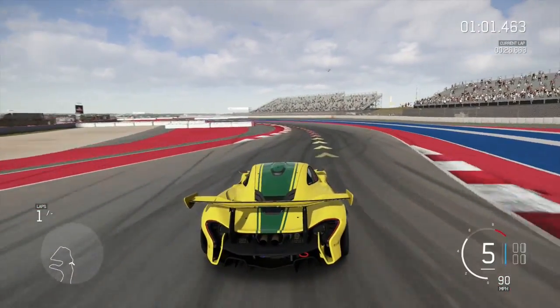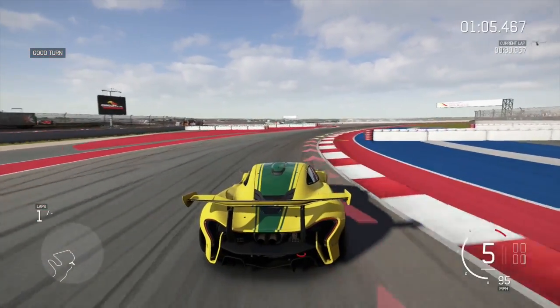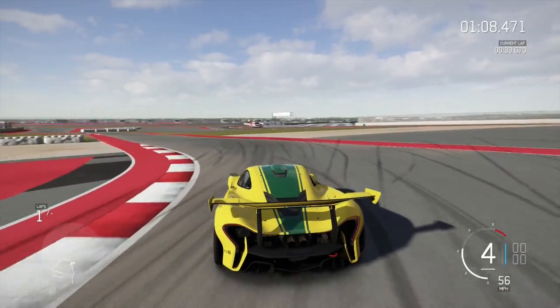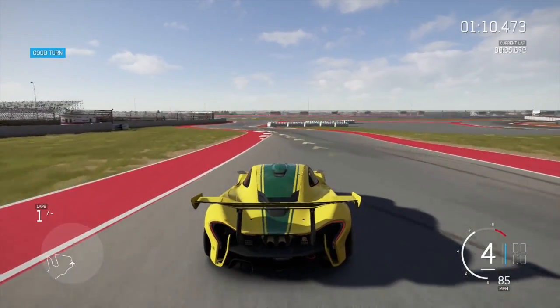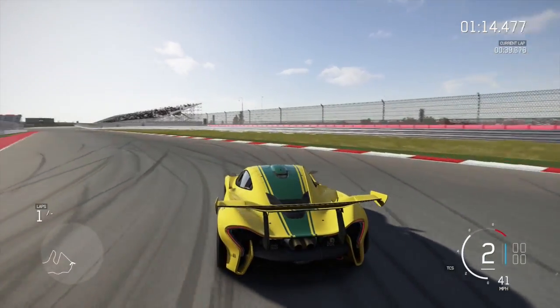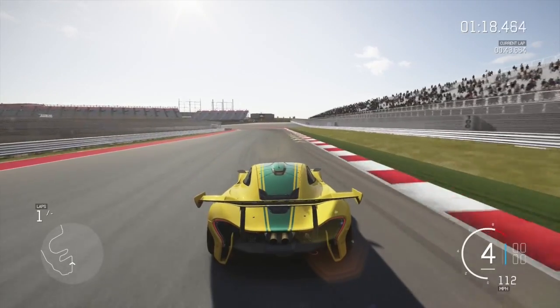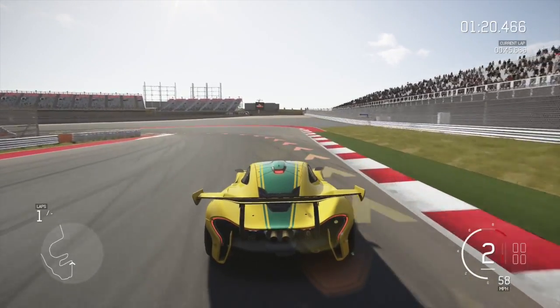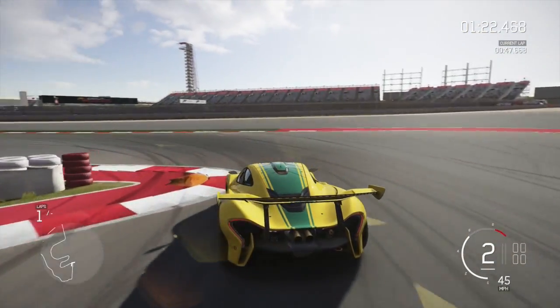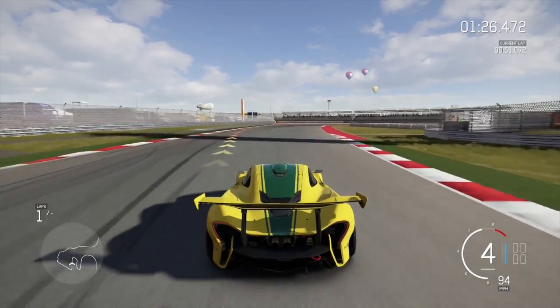I'm getting used to the gears and handling. Just so you guys know, this car makes 986 horsepower with its V8 twin turbo and electric motor. We just hit that bump right there, but I'm liking this car a lot. It makes around 755 pound-feet of torque, which is a lot more than the FXX K, so I might win in a drag race.